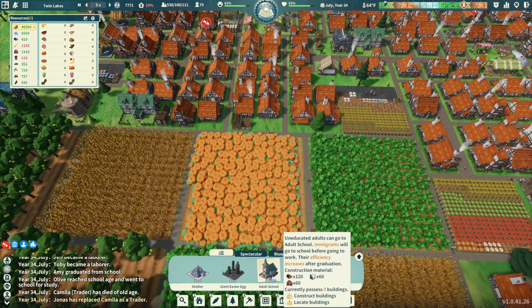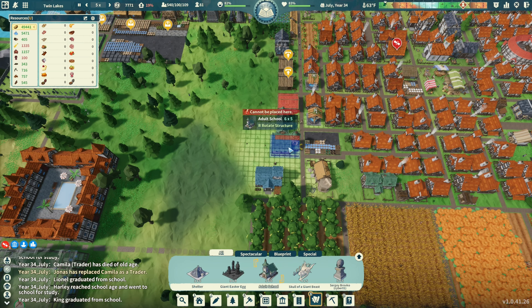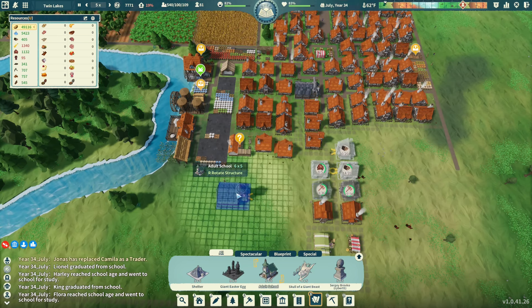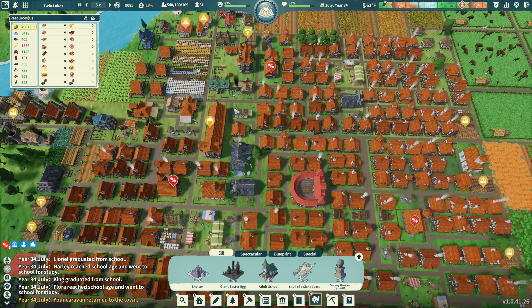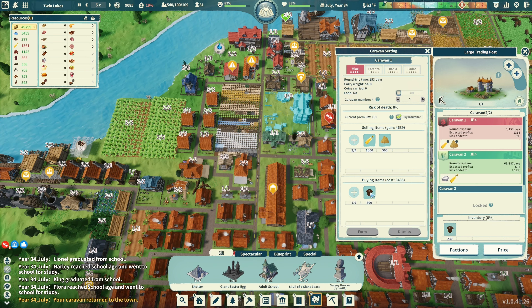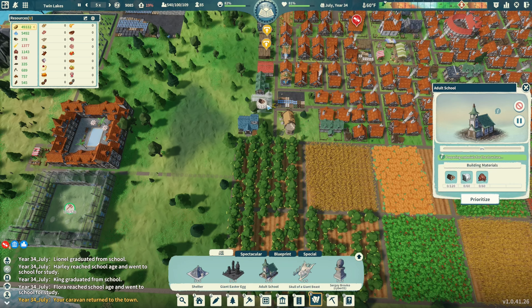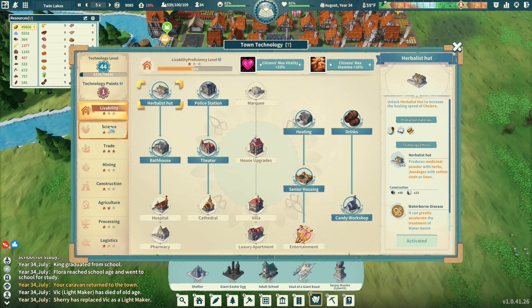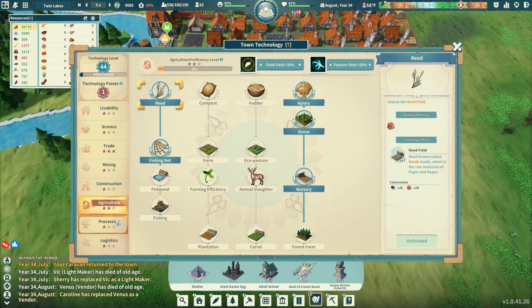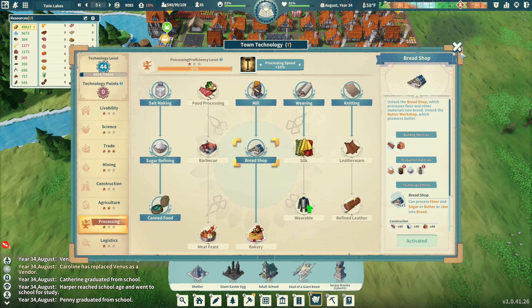The adult school - uneducated adults can go there, and immigrants will go to school before going to work, with frequency increasing after graduation. Can I put more than one? I guess I can. We're going to put one there and one here. Just made 1,300 bucks - that's good. The caravan is back - they were bringing clothing. About a quarter of the way there for the fat.